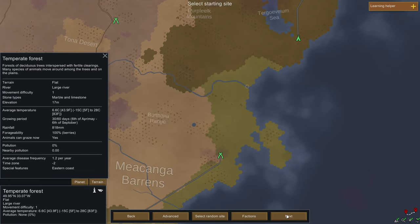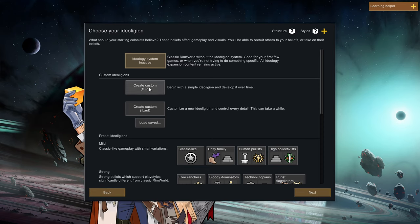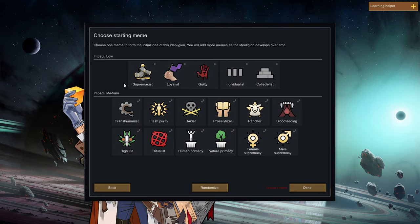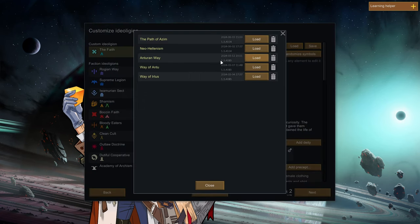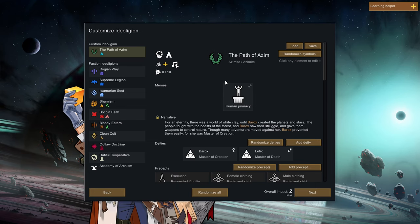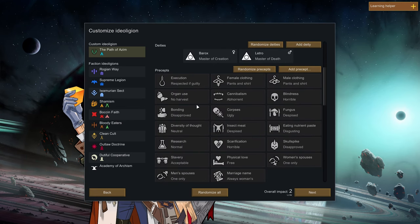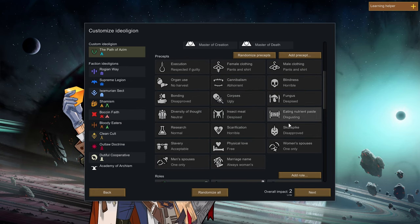As far as ideology, we're going to create a custom fluid ideology. That means we only have to pick one meme to start with and we can grow it as we go. I've prepared for this episode by coming up with a preset religion called the Path of Azim. It uses the human primacy meme. It's got two deities - a master of creation and a master of death. We're using Hindu aesthetics and we are embodied theists. Human primacy basically establishes humans as the moral center of the universe.